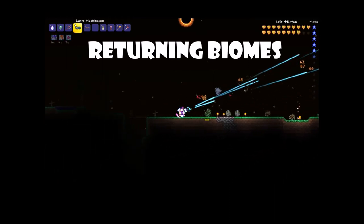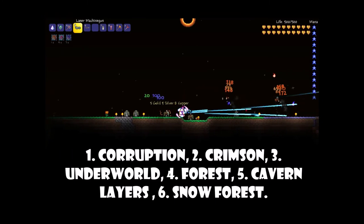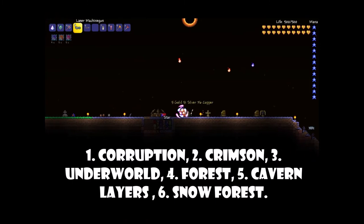We also have some returning biomes in Terraria Otherworld. This includes the corruption, the crimson, the underworld, the forest, all types of cavern layers, and the snow forest.